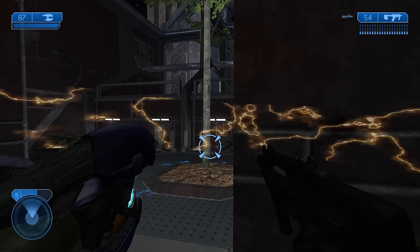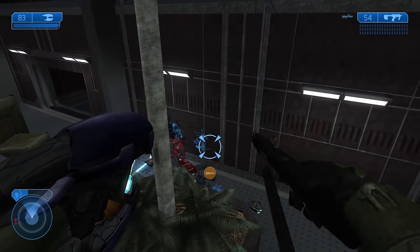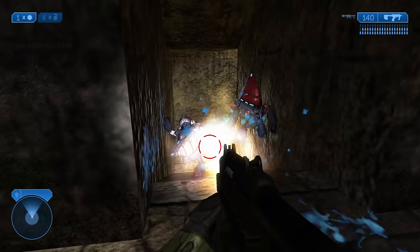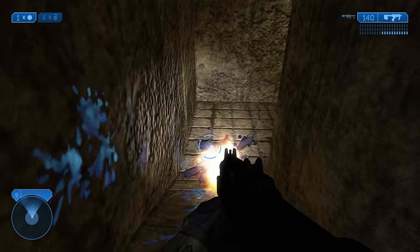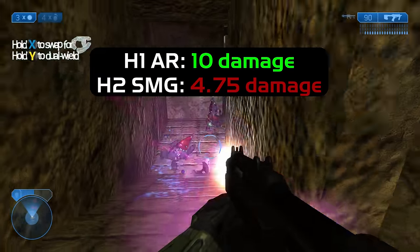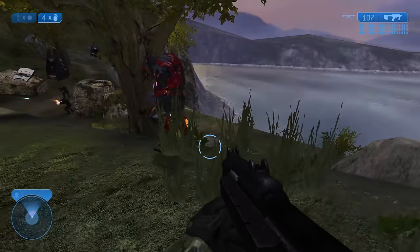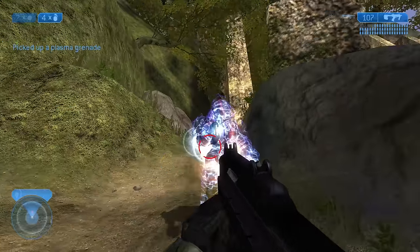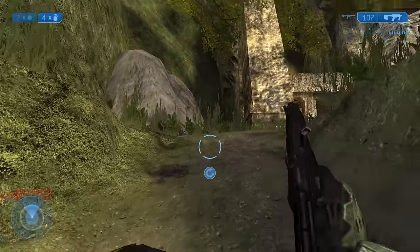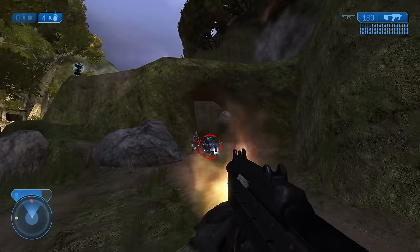The SMG has good dual wield synergy with the Plasma Pistol and Plasma Rifle, as both can drain elite shields while the SMG finishes them off. With all that said, the SMG is not great. Its biggest drawback is its low DPS. Compared to Halo 1's assault rifle, the SMG isn't even half as strong. To be fair, since Halo 2's elites aren't as tanky as their Halo 1 counterparts, the SMG takes them on just as well as the AR did.